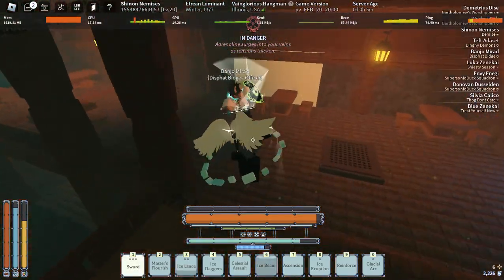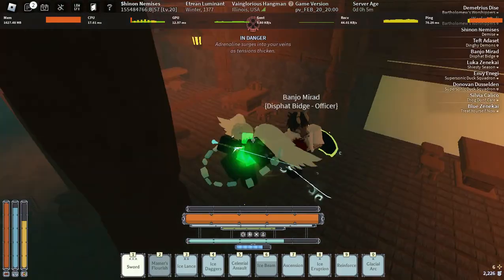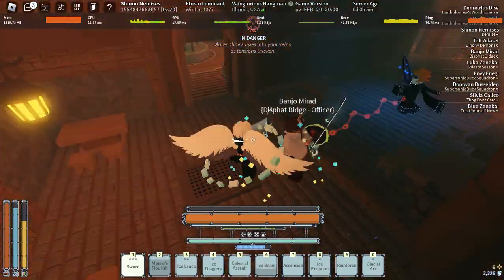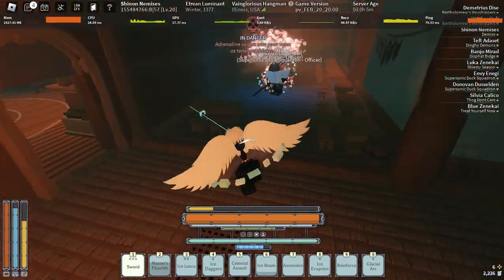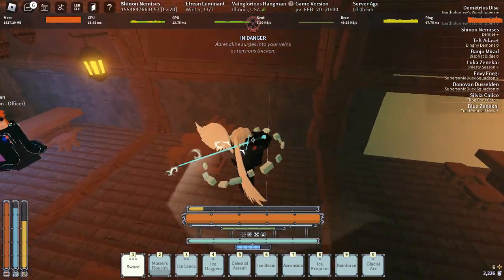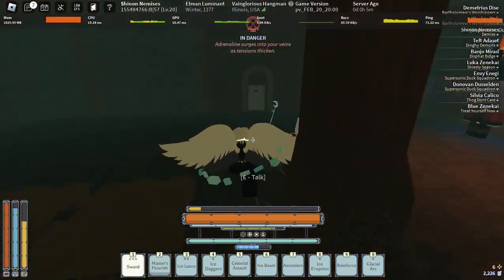So reinforced armor used to give you 25% pen reduction, which honestly I thought the talent was pretty fine, it was good still. Honestly it was still an S tier talent, I don't think it really needed this buff, but yeah, I'm just going to be comparing the damage prior to the change and the damage after the change, so you guys can see that right now.